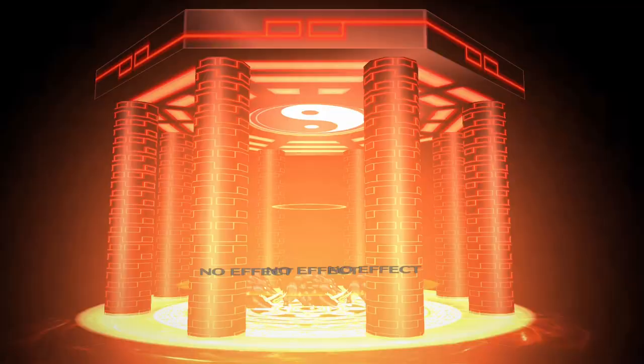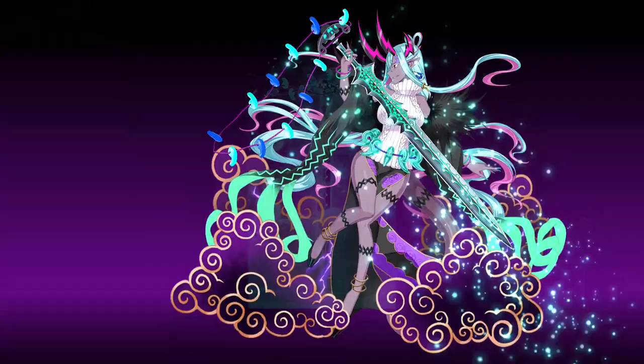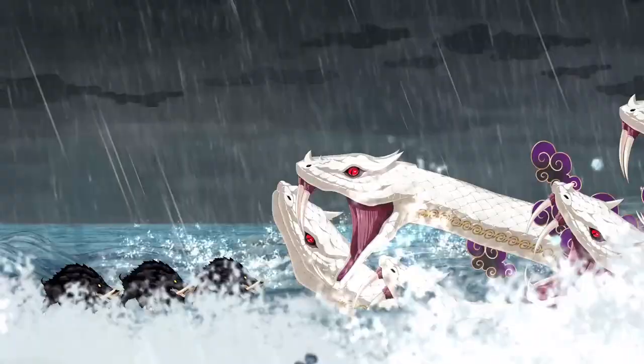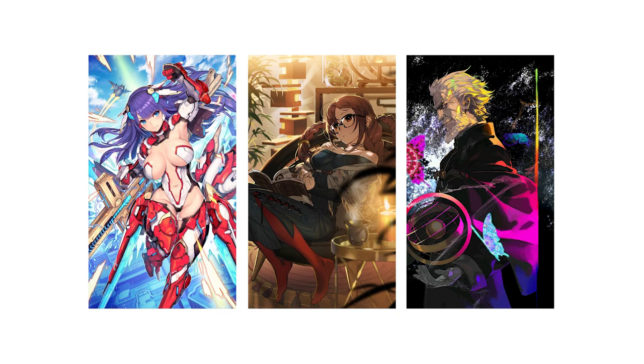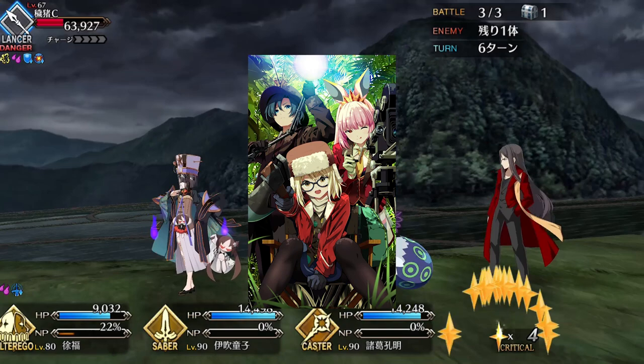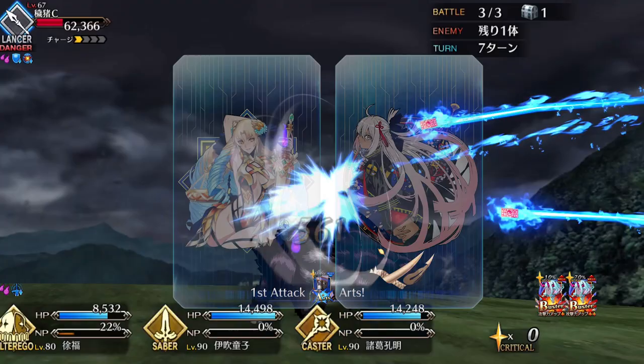Ibuki's Bond CE is Divine Sword — it increases Buster Card effectiveness of Divine Allies by 20%. The requirement for this buff is a little too niche to be useful, unfortunately. Instead, give Ibuki CEs that provide starting NP charge and buff her Buster Card effectiveness, like Aerial Drive, Beautiful Dreamer, or Kaleidoscope, so she can loop more consistently. Cranking is also a great CE to pick up in the future since it provides 50% NP charge and a buff to Buster Card and NP damage. For command codes, codes that increase Star Absorb can be useful if you want to make use of her crit capabilities — Lady Justice and Majin-san are recommended.